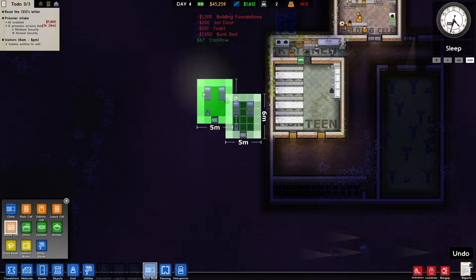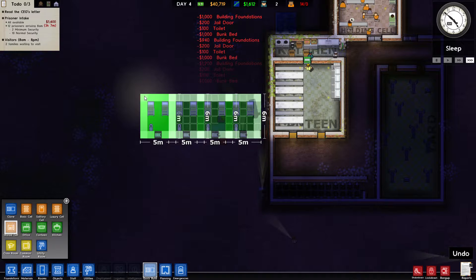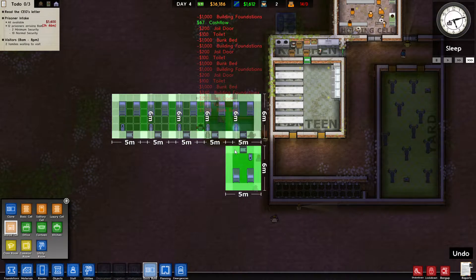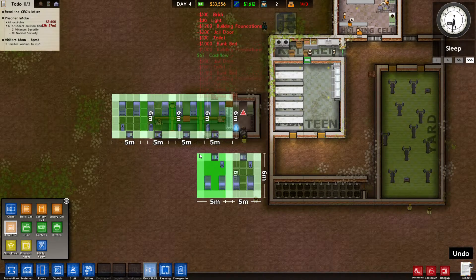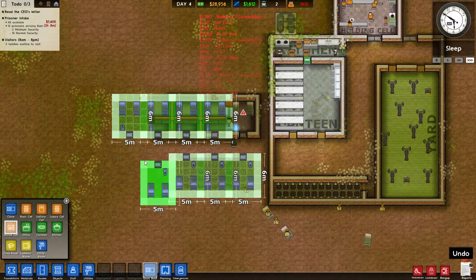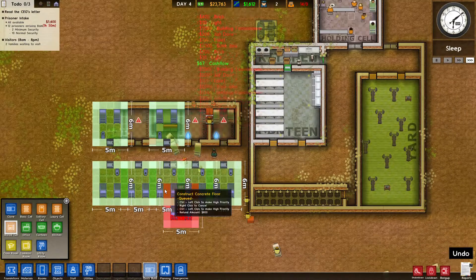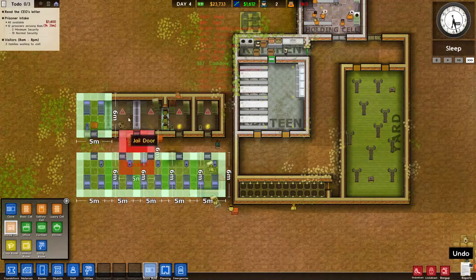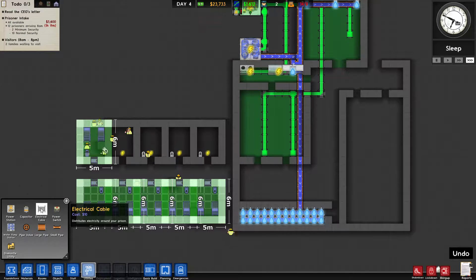We only have twenty-three thousand left because that was pretty expensive. Now we're going to need to add power and water — let's run down to our utilities, drag over for power, and do the same for water so the toilets get water. The guard automatically comes and starts putting prisoners in the cells. We only have two guards and two cooks, and we have 26 prisoners but can technically only hold 15, so let's add four more guards and two more cooks.